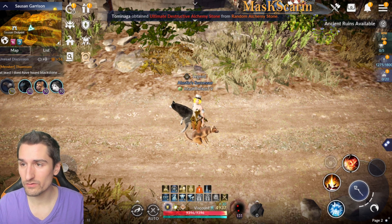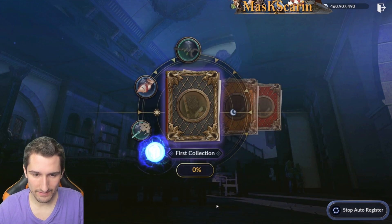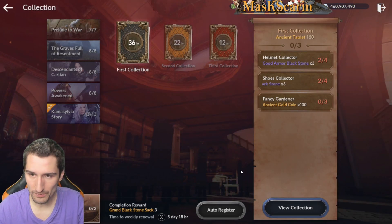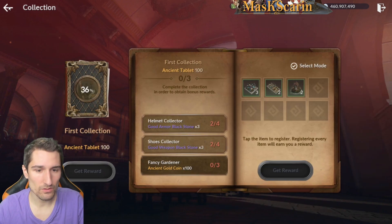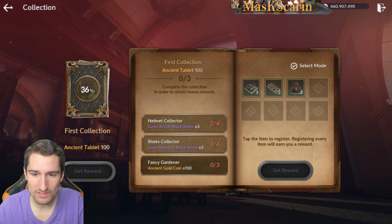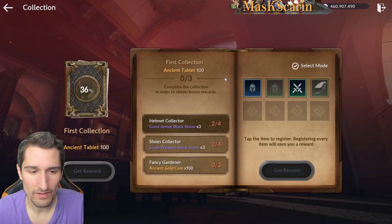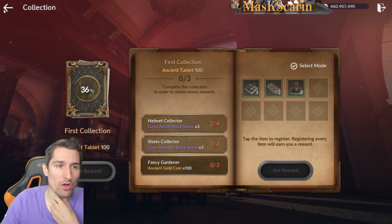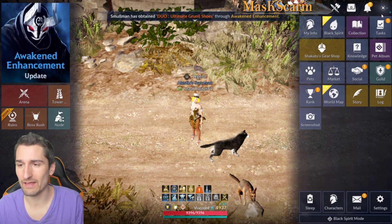The last thing to look at is the new weekly special collection. They've added a weekly special collection — it looks like it's just a bunch of random gear. Second collection, third collection — some gear and crystals. Mostly random green and blue gear, green crystals, and some things I need to craft. The weekly special collection rewards are: a grand blackstone sack times three, ancient tablet times a hundred, ancient gold coins times a hundred, and good weapon black stones. So 300 ancient tablets total across all three — just little quality of life things. You're always going to want to keep an eye on your collection and keep progressing it.